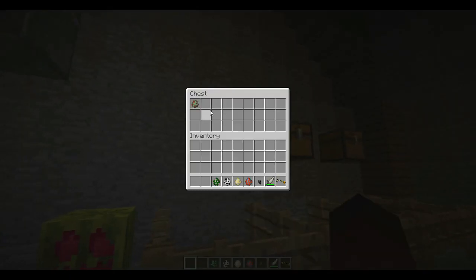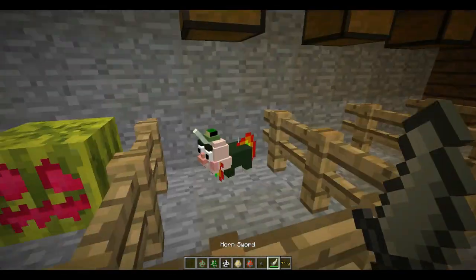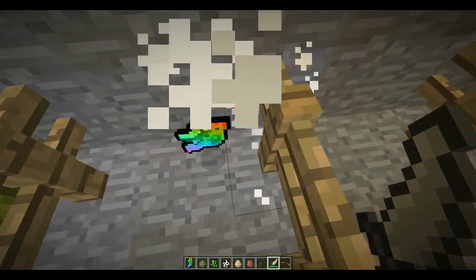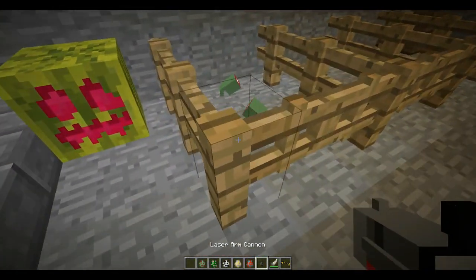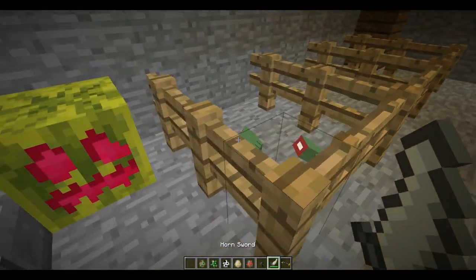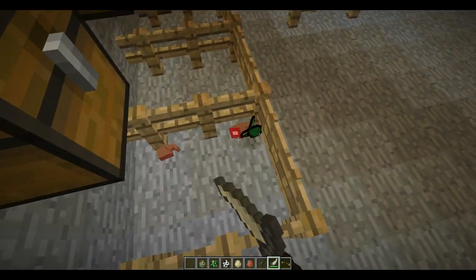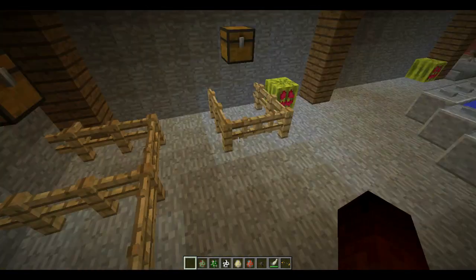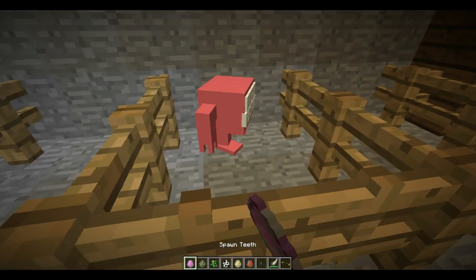Here we go to the Disembodied Hand. The Disembodied Hand has not changed any since the previous alpha. The only thing it does now is drop fingers, which can be cooked to make cooked fingers — a great delicacy.